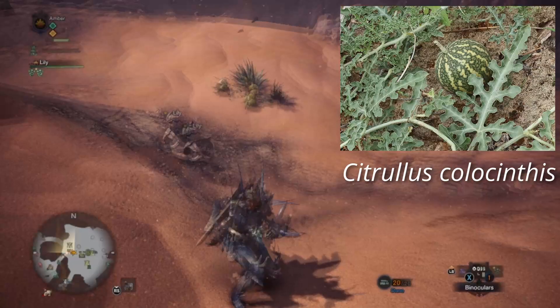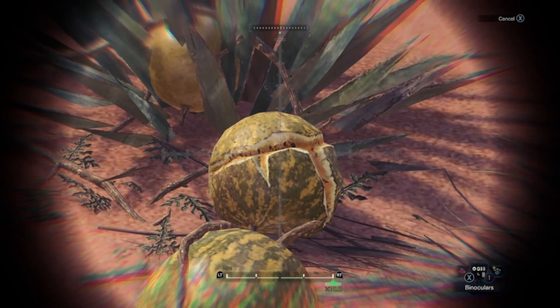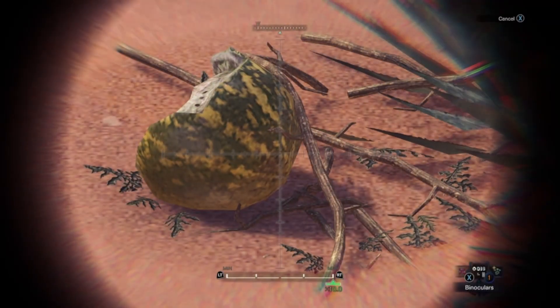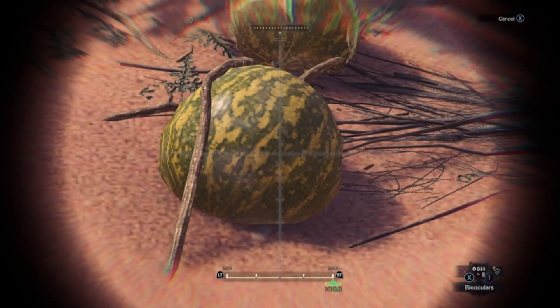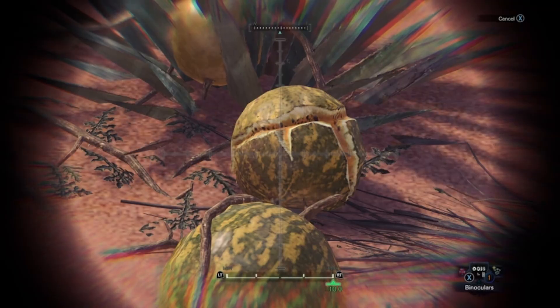I think this is Citrullus colocynthis — Citrullus is the watermelon genus — but I wouldn't eat this guy if I were you. It's very toxic. The seeds, however, that's another story: they've been cooked and eaten for thousands of years, actually. But the flesh, I would steer clear. This melon seems to thrive in xeric conditions. Xeros is the Greek word for dry, and xerophyte describes any plant that thrives in these conditions. So that succulent your mom brought home and killed very quickly by overwatering it? It never really had a chance.